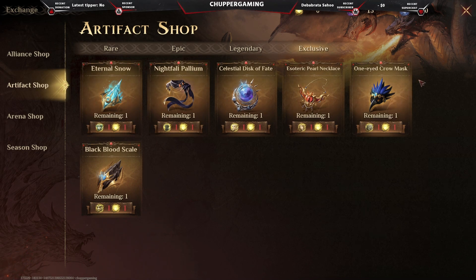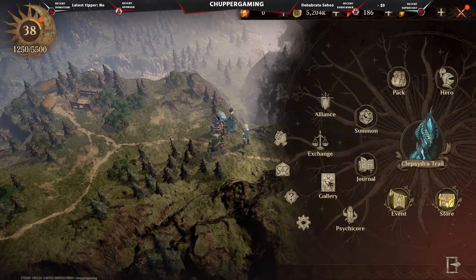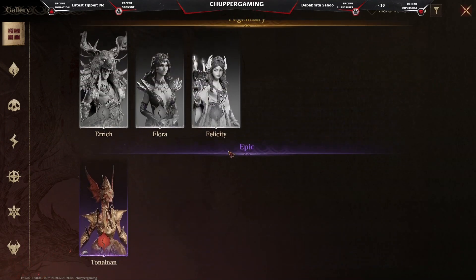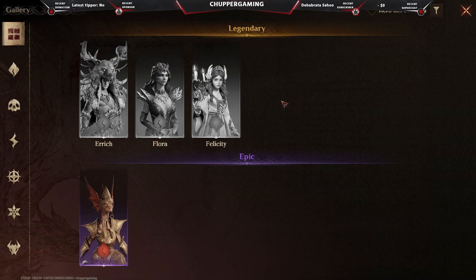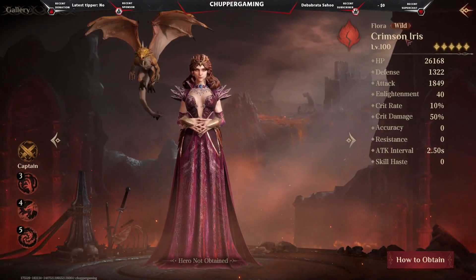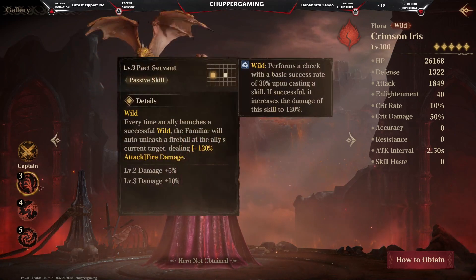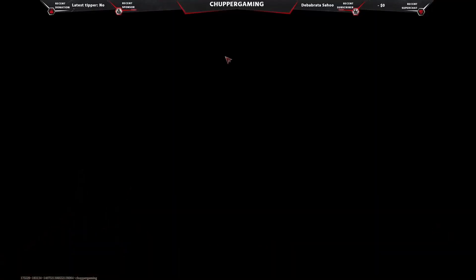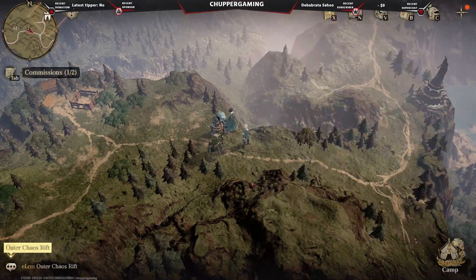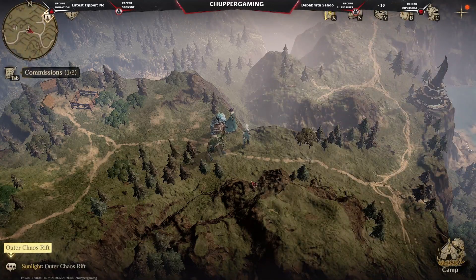For heroes to use alongside her, go to the gallery and pick these ones. As I said, she counts as legendary — even greater than legendary — so you can really use her for the long term. She will be a great addition to your team. You can also use Crimson Iris. She's a really good addition to go along with this hero too. You can use all four of these later on if you're lucky enough to get them, but of course it all depends on what you want from your team.